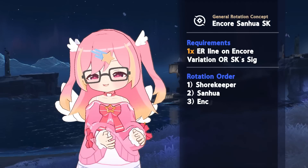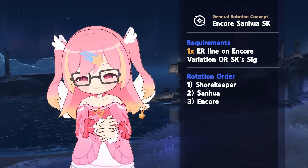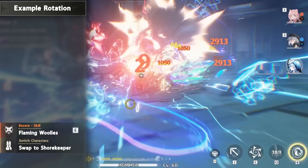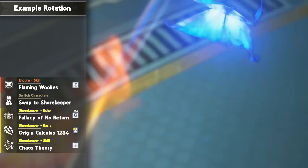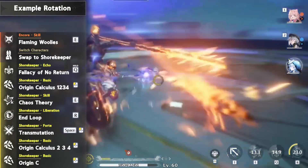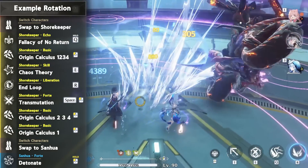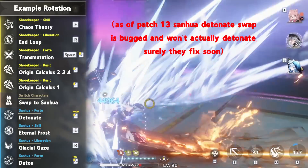The following rotation is a standard Encore hypercarry comp using Sanhua as a support, clocking in at almost 69k DPS. Start on Encore, tapping her skill and swapping out to Shorekeeper. Start up your Echo while performing a full basic attack combo, canceling the end with her skill, followed by Liberation. Use her mid-air attack followed by basic attacks until you reach full Concerto, then outro to Sanhua. Charge your detonate during the intro, cancel the end of its animation with her skill, then Liberation. Do one more detonate and swap out to Encore.